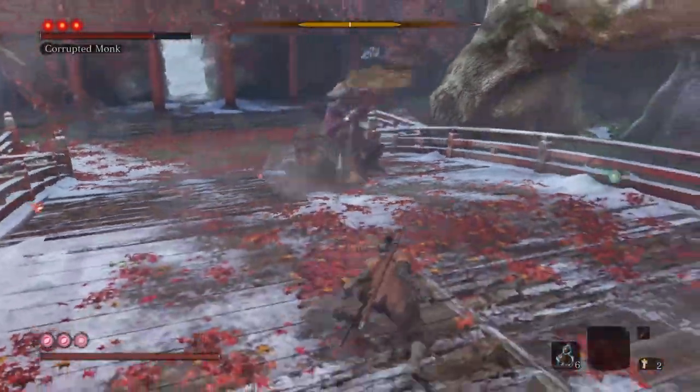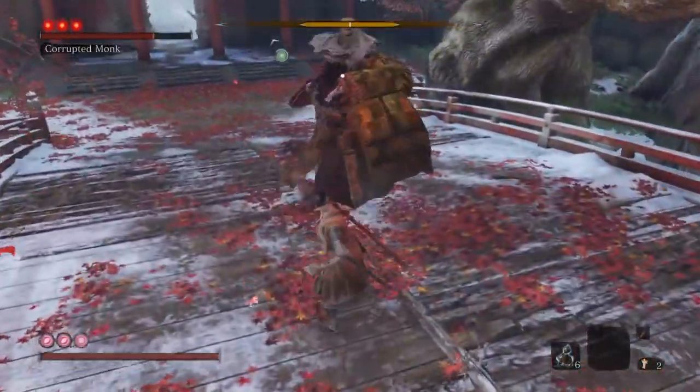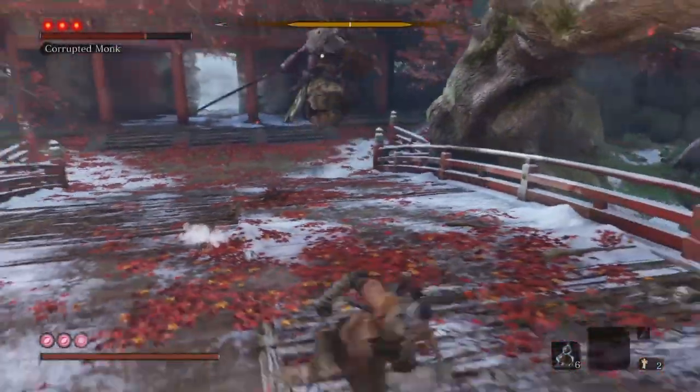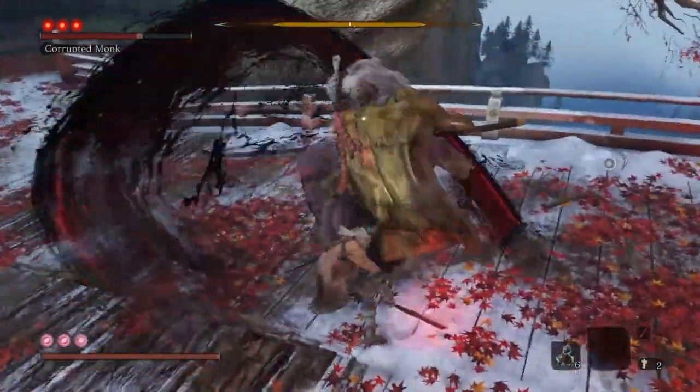Two swings with the mortal blade and then run back again. That's what we're going to do throughout this whole first phase — bait him into a certain move, run on up, do two swings of the mortal blade and then run away again. Some things you have to look out for: you don't know if he's going to do two swings or three swings, so just keep an eye out for that.